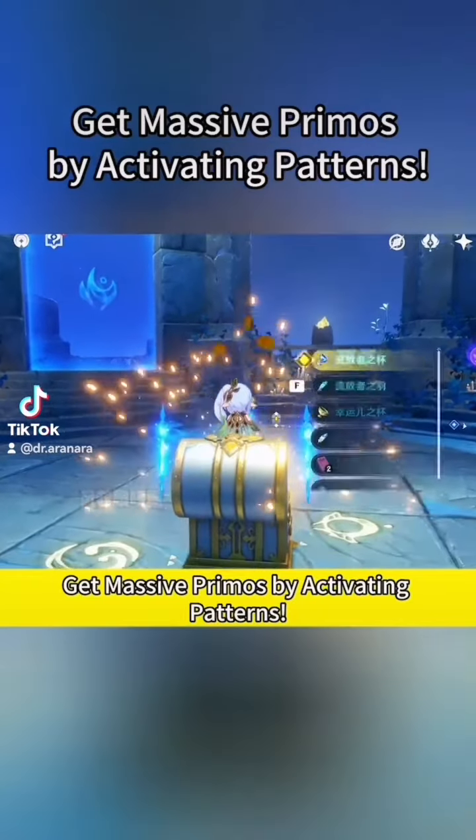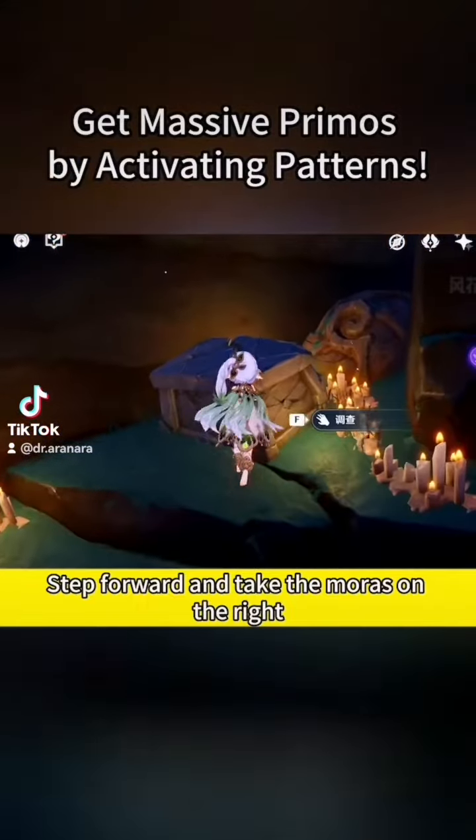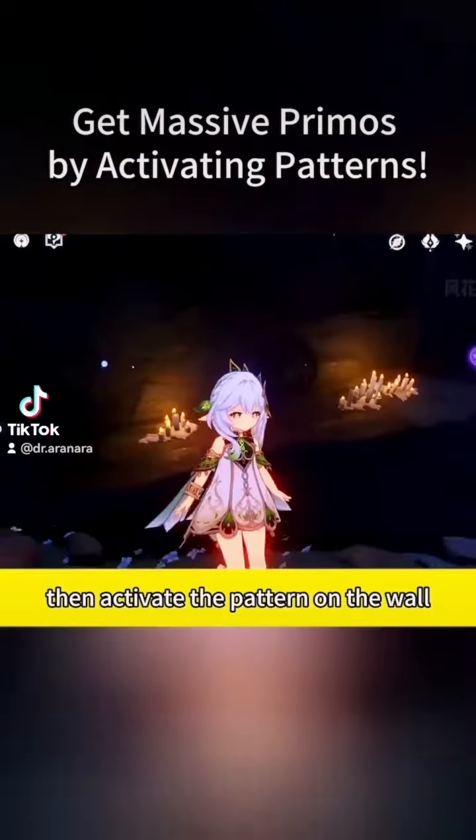Get massive primos by activating patterns. Coming to this spot of Evernight Temple, step forward and take the moras on the right, then activate the pattern on the wall.